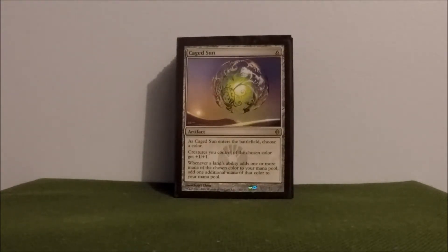Caged Sun — another favorite. Giving all my creatures plus one, plus one, and then whenever a land taps for mana, I'm doubling it. Great way to ramp. It does cost six to get out, but once it hits the board, things just get icky.